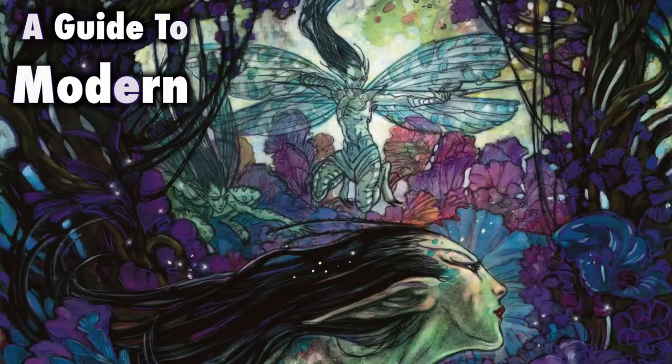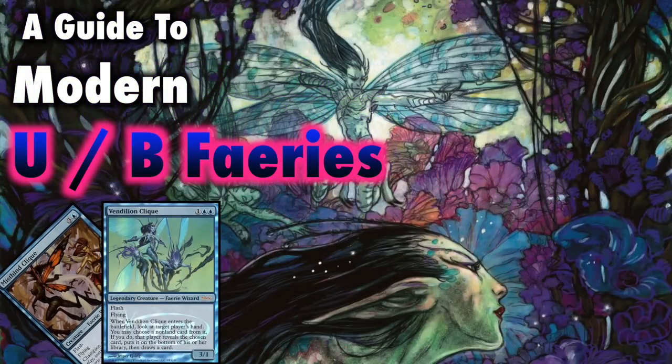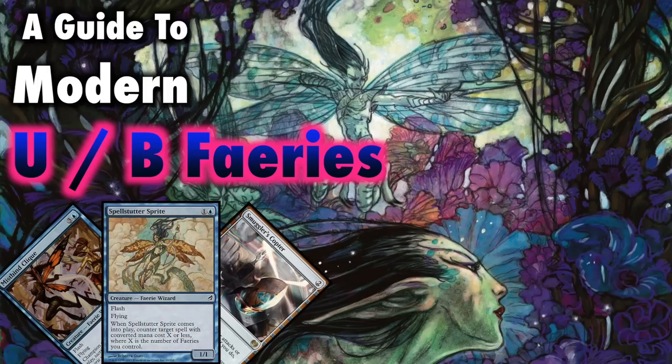Modern Fairies is a combination of control and aggro, using everything from hand disruption and countermagic to creature swarm and tribal synergy. The recent printing of Smuggler's Copter has finally put the deck over the top, allowing this deck to run a little bit of everything and offer a precision cut to your opponent's defenses.